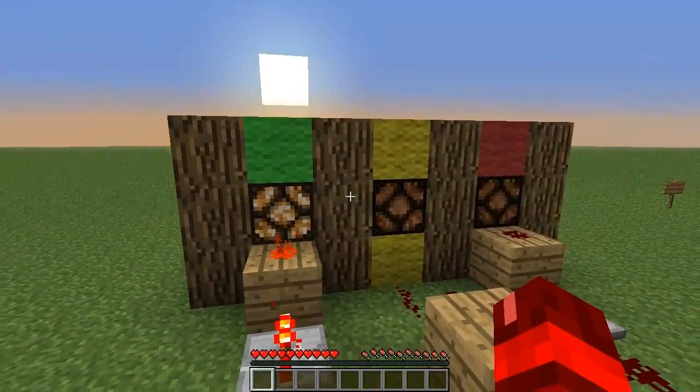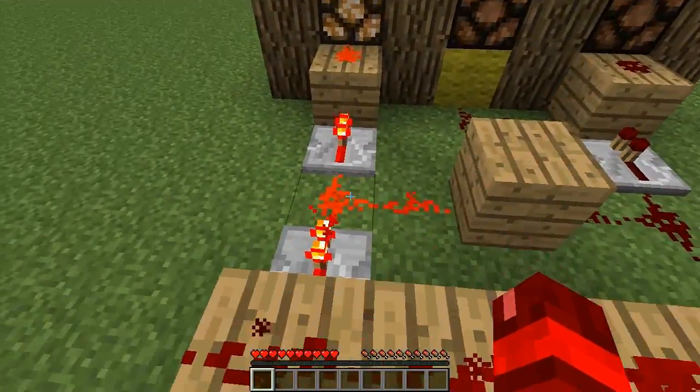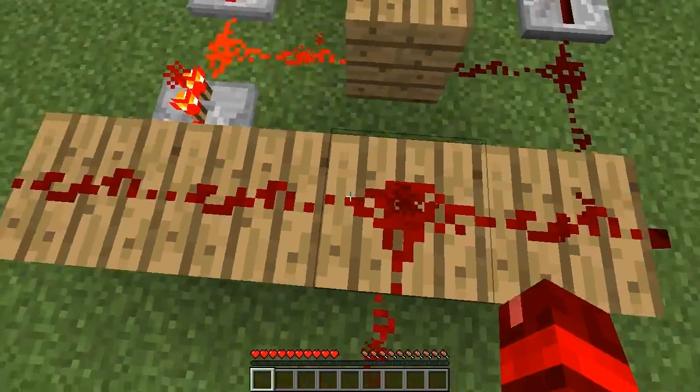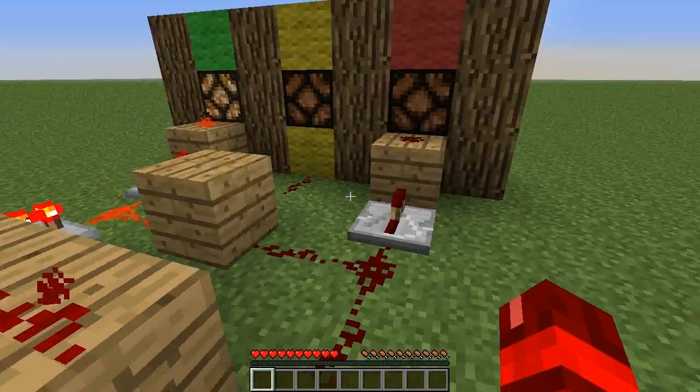Once the signal on this side reaches here it turns on this redstone repeater which then turns off the yellow one and turns on the green one. Now for the reverse it does exactly the same but vice versa — it turns off the green one, turns on the yellow one, and when it turns off this redstone here it turns off the yellow one and puts on the red one.